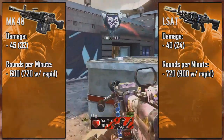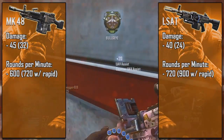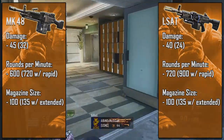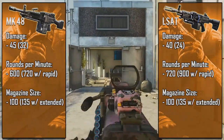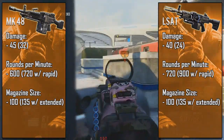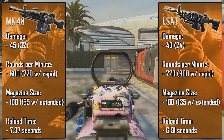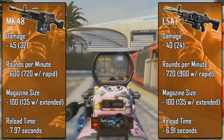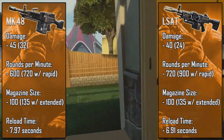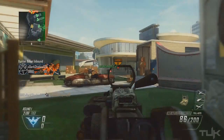With the fire rates it's all personal preference. With the LSAT's faster fire rate you would assume it would have a smaller magazine, but both have 100 rounds standard and 135 rounds extended clip, which is larger than both the Hammer and the QBB LSW. With these large ammo capacities you do have to suffer with long reload times — the MK48 nearly takes eight seconds to reload while the LSAT takes around seven. However, you can take about three seconds off of both if you reload cancel.